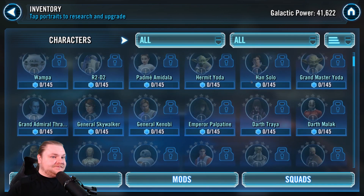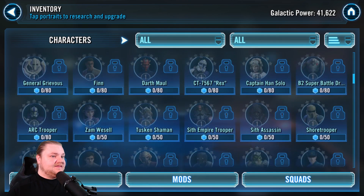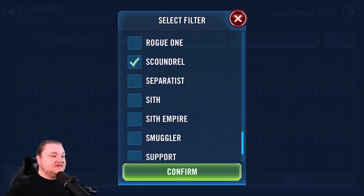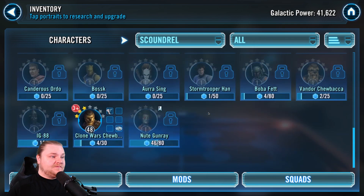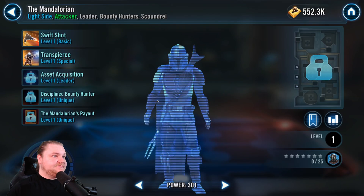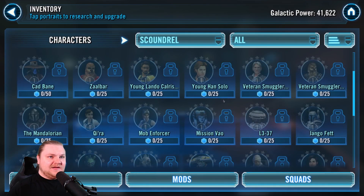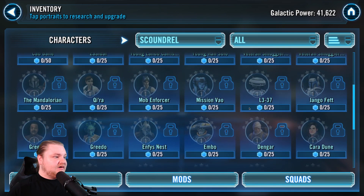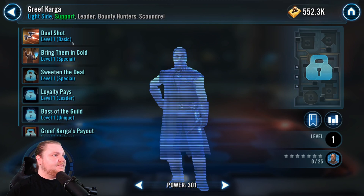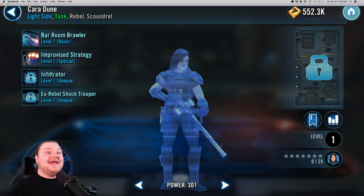Let's see where they are. We don't have anyone really unlocked so they're gonna be hard to see. I think they're under Scoundrel. The Mandalorian actually looks really, really good — look at that design, fantastic. And then of course Greef Karga — there he is. And Cara Dune. Greef looks great, Carl Weathers for you. All three of those characters — spectacular designs. Can't wait to unlock them.